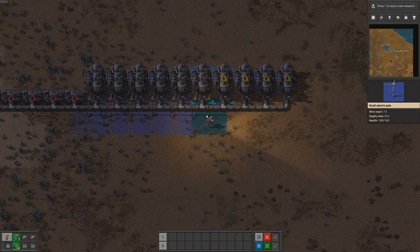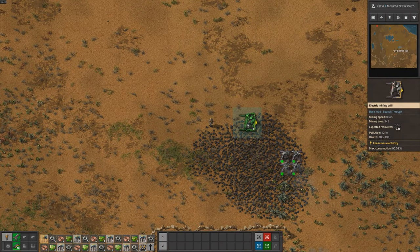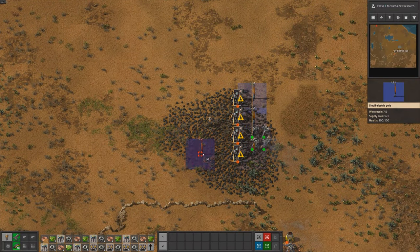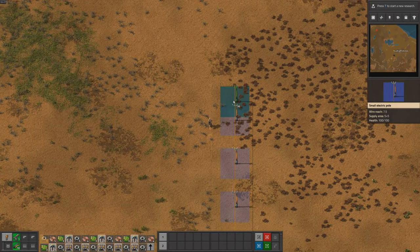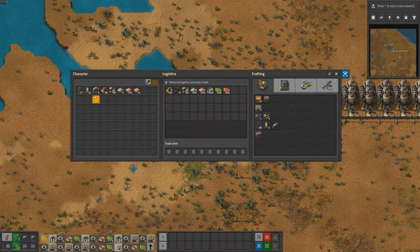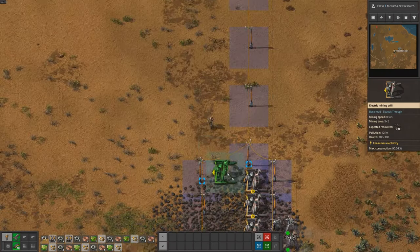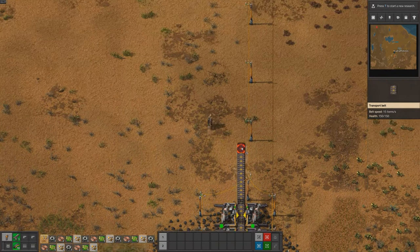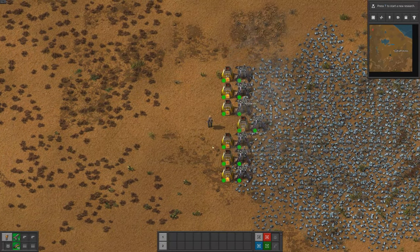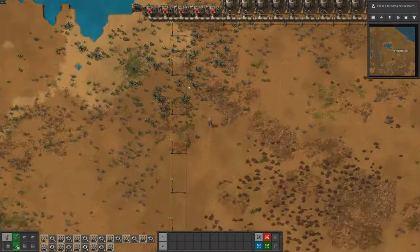After setting up our first power plant, the next step was to get coal to the boilers to produce steam. Coal is a very important resource in the early game, providing a high energy value of 4 megajoules, making it an ideal fuel. Each boiler consumes about 0.45 coal per second, and our grid consists of 5 boilers and 10 steam engines, meaning we need 5 drills producing coal. With this setup, we can produce up to 9 megawatts of power, more than enough to run our initial setup of 20 furnaces for smelting iron and copper. We will need to expand our power grid as we continue to build.